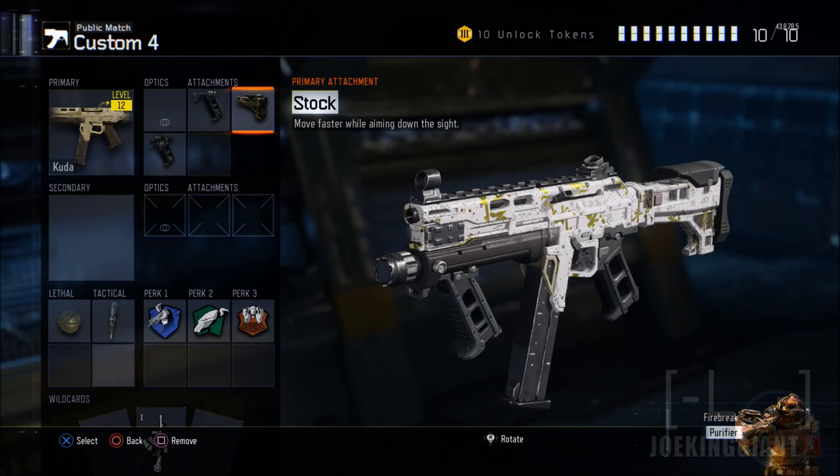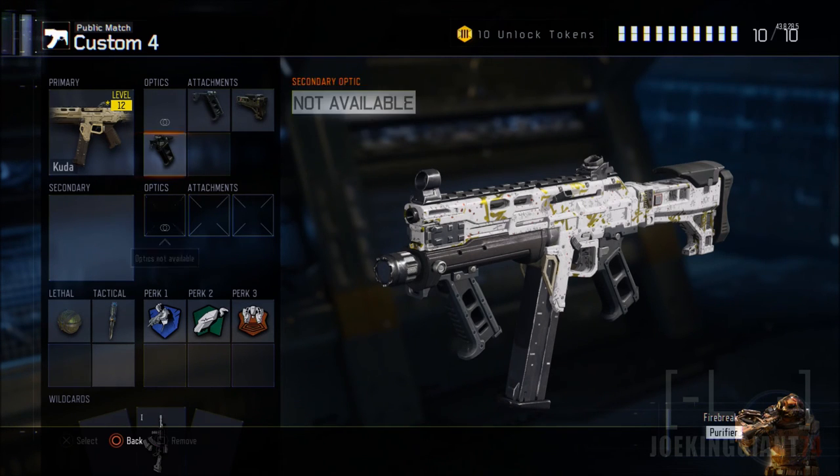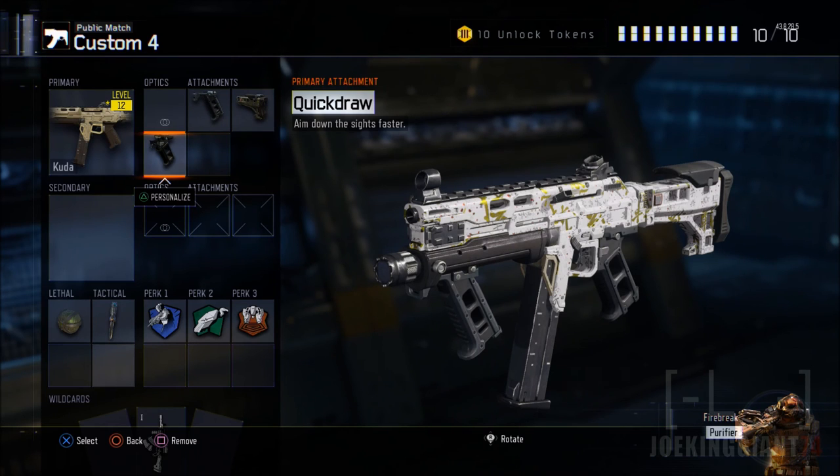Moving on to the next attachment: Quick Draw. This one is quite important because if you want to win every single close-range battle, you've got to have Quick Draw. Without it you're just going to have to keep your distance. The CUDA is one of the SMGs that does not allow you to aim fast without certain perks or attachments — it's just very bipolar. That's why you need Quick Draw to beat everybody from close range.